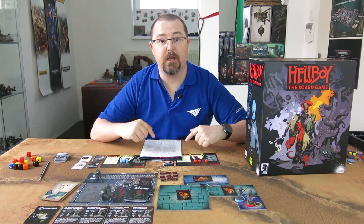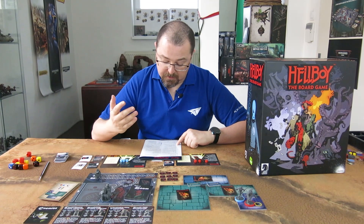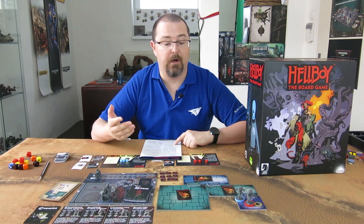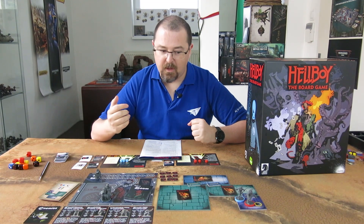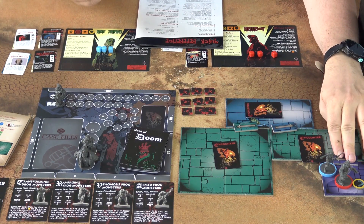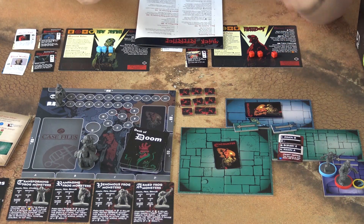Starting with the free actions that do not cost anything: the first one is trade. This is not possible when enemies are in your area, and you can give a starting card or requisition card to another agent in your area. You will not use this too much but the option is there. The second and only other free action is explore — if you are next to a door, you can open it and look behind.